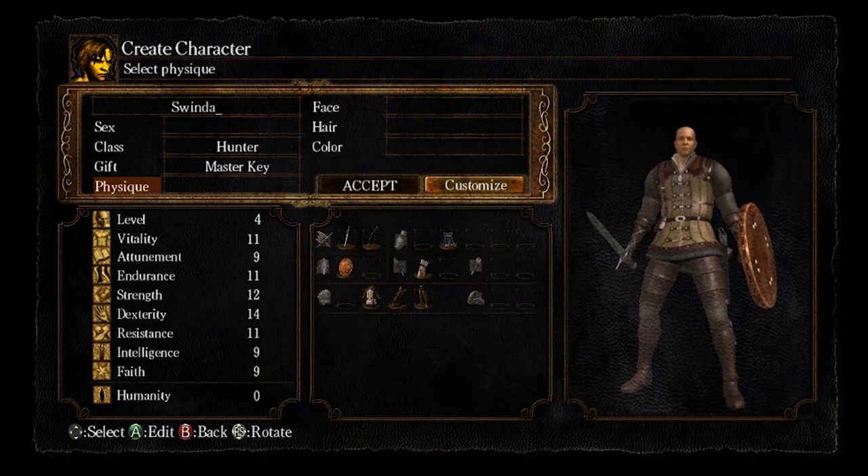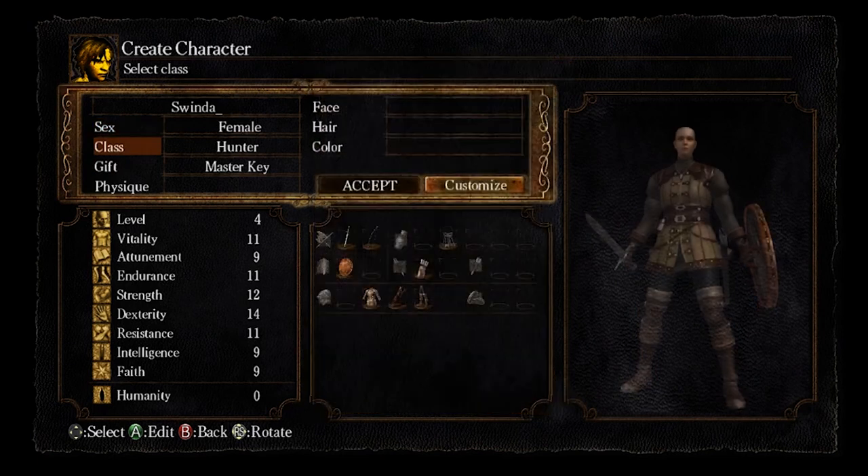The Hunter Start gives us the stats we want for the Drake Sword later in the run so we won't have to level up as much. The Master Key allows us to access Blighttown a lot quicker. One important thing to note is that running as a female is technically faster — the female model's animations are a couple frames faster than the male on some animations, such as picking things up and leaving from a bonfire at certain angles.